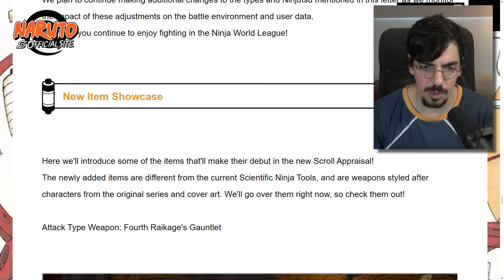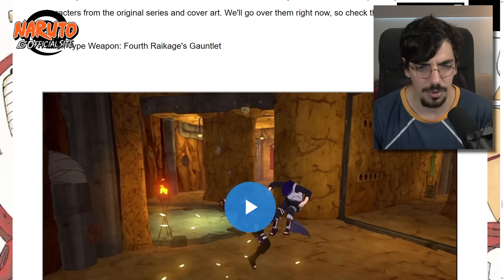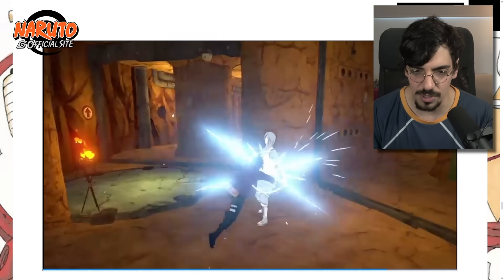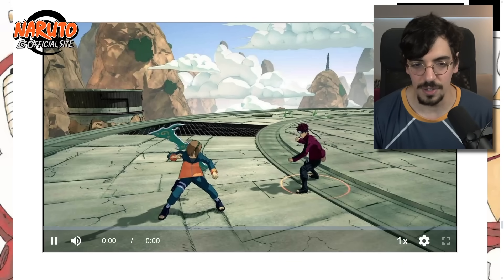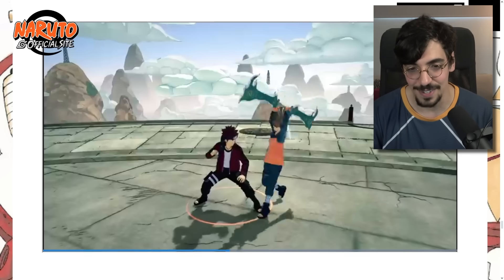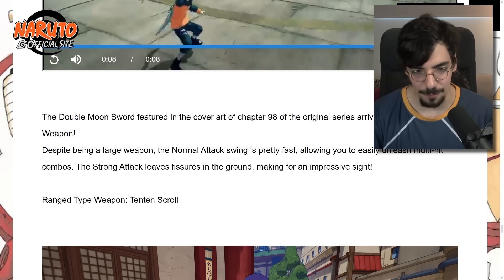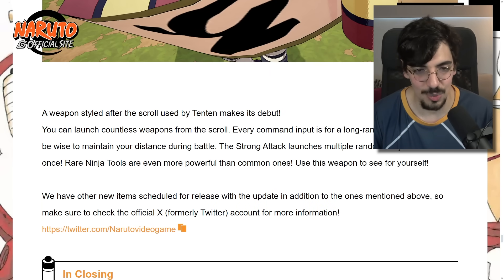New item showcase: items debuting in the new scroll appraisal are styled after characters from the original series and cover art. Fourth Raikage's gauntlet features a new moveset with a ground pound, lightning punch, and grab — that grab is going to break in lag for sure. Shuriken Shadow Clone Jutsu for range types has a setup but rewards hanging back. Double Moon Sword for heal types has a flashy combo. Range type 1010 scroll lets you launch countless weapons from the scroll.